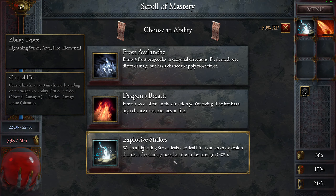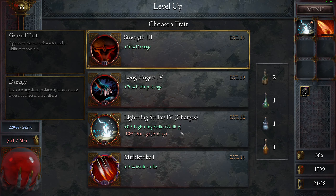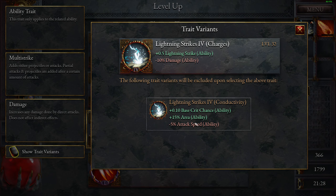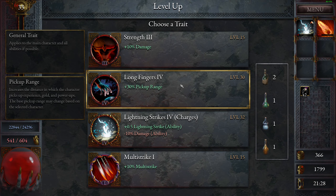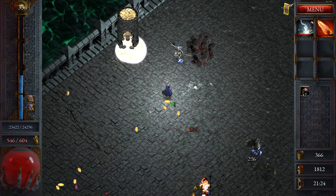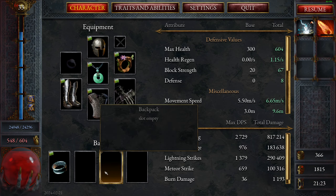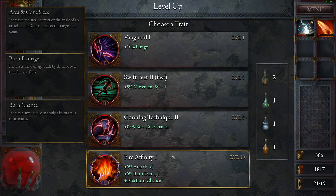When a lightning strike deals a critical hit it causes an explosion — explosive hit! A magnet — gorgeous. Lightning strike. I think I need the other one — give me pick up range, that would probably let me level up like crazy. Fight them, put this back. Now we can use it on other runs as well.